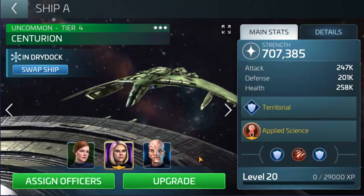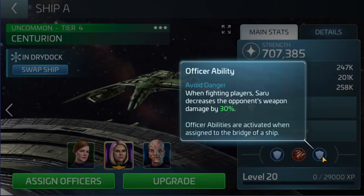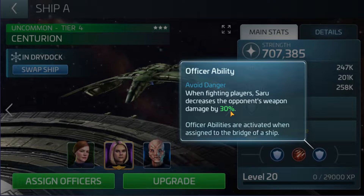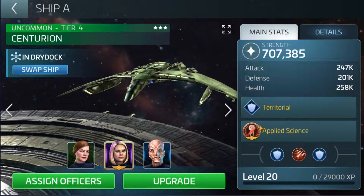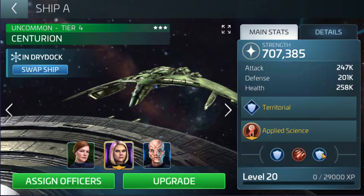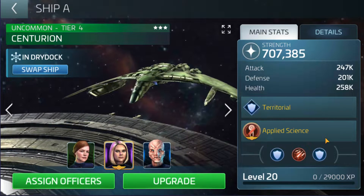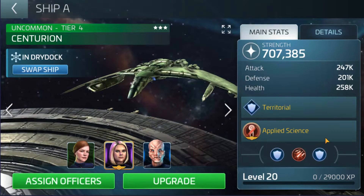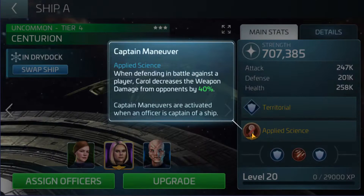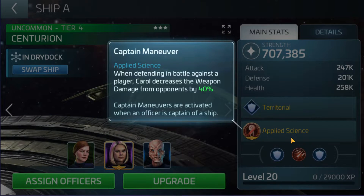A good one to go with Carol is Saru. The reason Saru is obviously good to go with that is because he gets the same ability — when fighting a player, Saru decreases the opponent's weapons by a further 30%. These are going to stack on top of each other, therefore reducing the opponent's weapons by 70% overall. The only thing to bear in mind is that to get Carol's ability to pop, you need to be defending — you need to be attacked rather than be the aggressor.